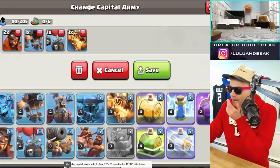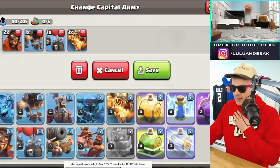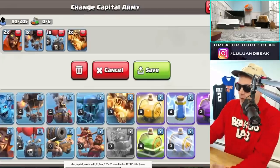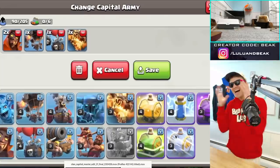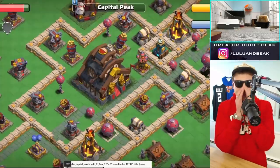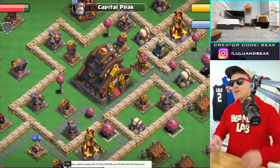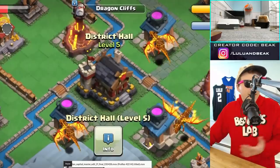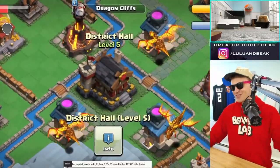Look at the spells — they're the same, but this is where the builder base went wrong, I feel like: they didn't have spells. It's such a simple thing where spells make the game more fun. I wish I could click on info so bad. Look at that capital building right there — you've got to be kidding me. That is Town Online style. I feel like there are so many things that we are going to learn so fast as soon as we get into this.